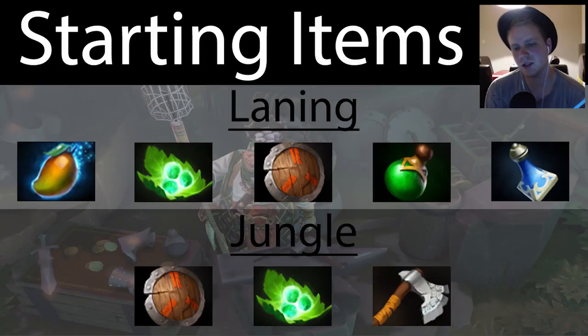Underlord is a melee spell-dependent hero. Naturally, a stout shield for the damage reduction and healing items, but also the mango and clarity really help him regen his mana quickly so he can pop off his abilities and get extra farm or even kills.